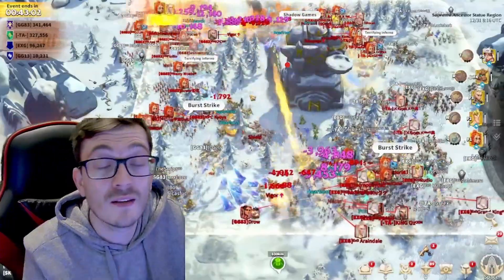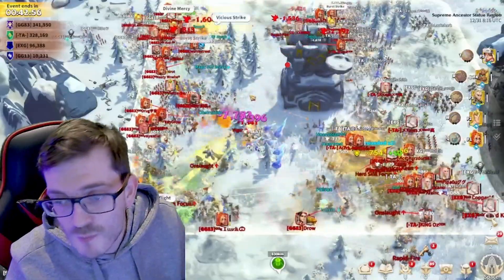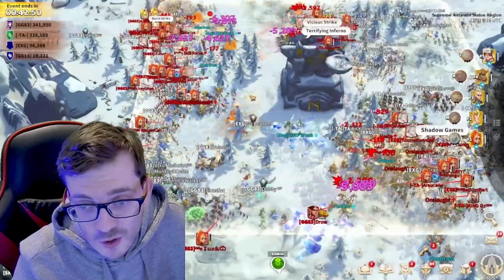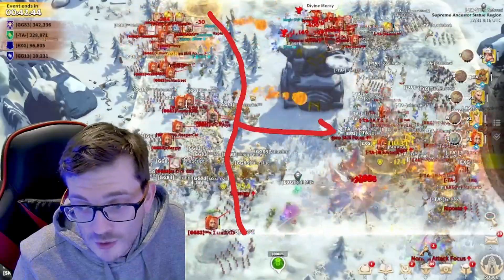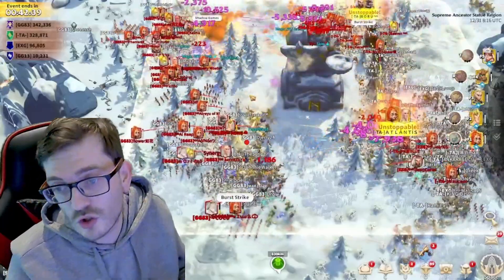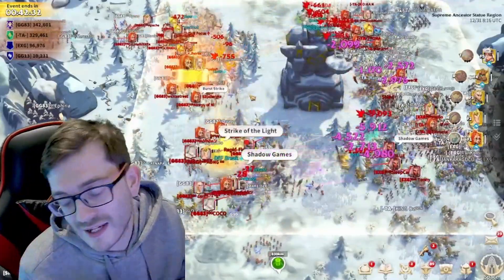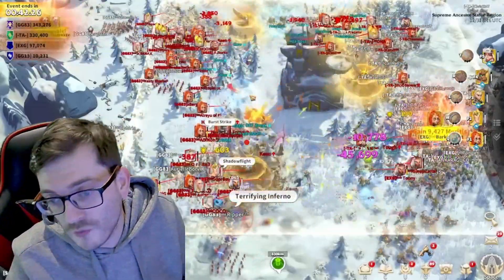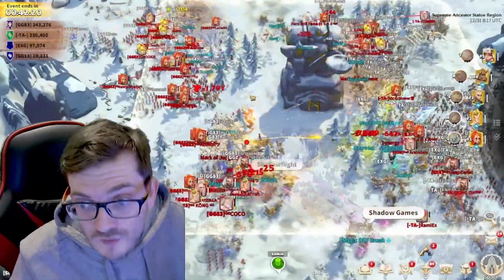That's decision-making on the fly — the more you play these types of games, or even MOBA games, you learn decision making really well. You can see now GG are back in a very comfortable position, holding off, and TA are on the back foot. It's crazy — TA were in a really good position there but they didn't close the deal. They backed off a little too soon and now they're getting punished for it.